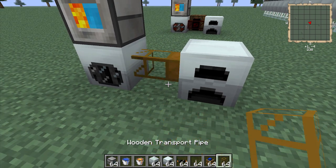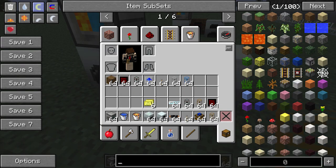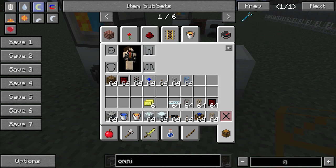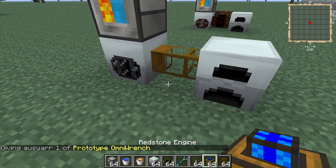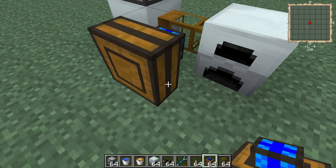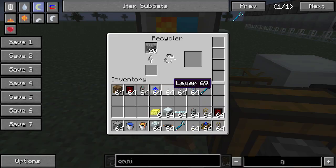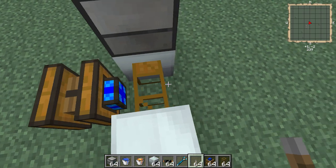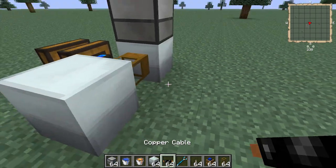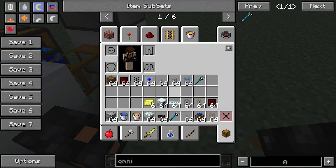Then what you need to do is build a generator. You need to pump all the scrap out of the recycler when it actually gets turned on, so we'll just get that started. Then you're going to need to have an output from the generator — have I got a bat box?